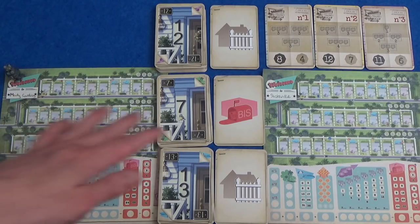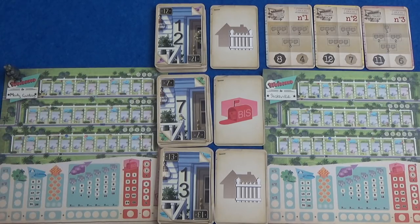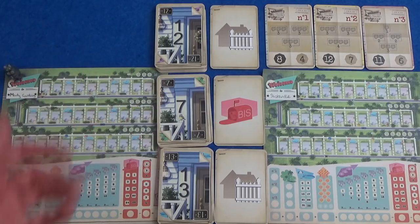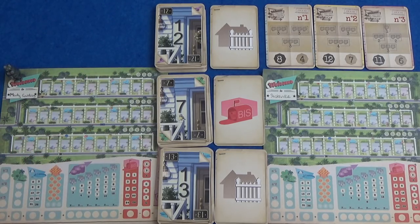You can bend some of these rules, but largely those are the rules. One number in each row, and they go in numerical order, but you don't fill them in in order. You can leave gaps and hope that you've left big enough or small enough gaps as the game goes on.